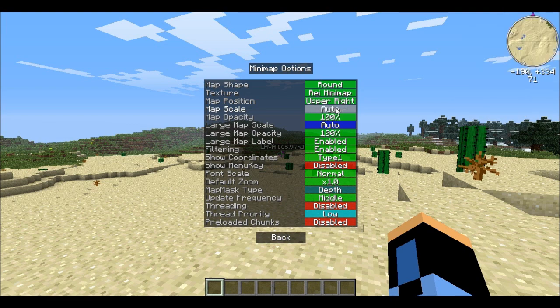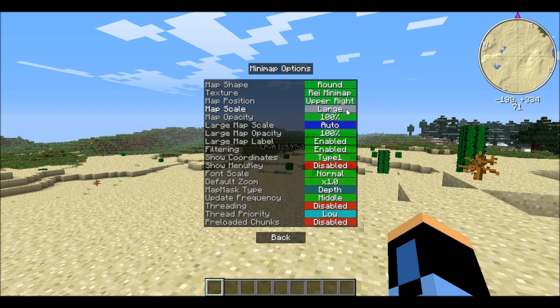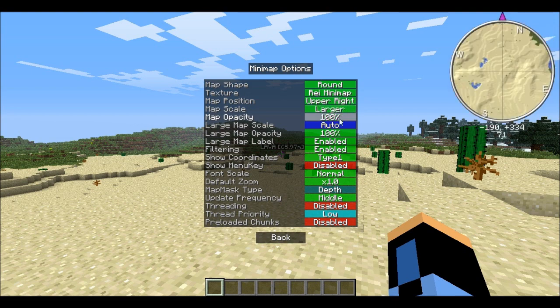I like it at largest because it's just easier to see everything around you. You can have a GUI scale: auto, small, normal, large, and larger. And this is actually a really useful feature — you can make it so you can see through the map to see what's behind it.